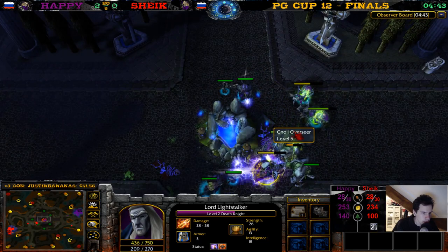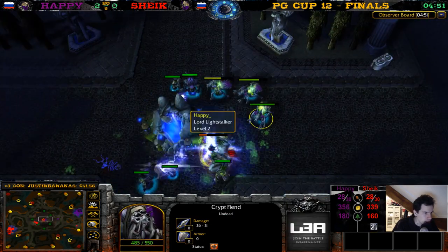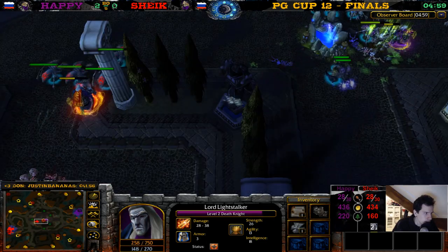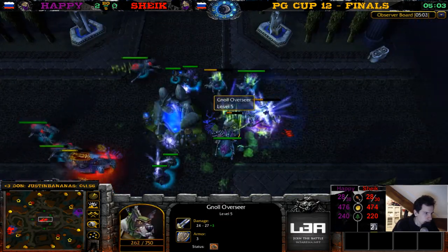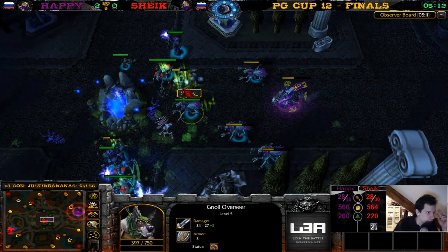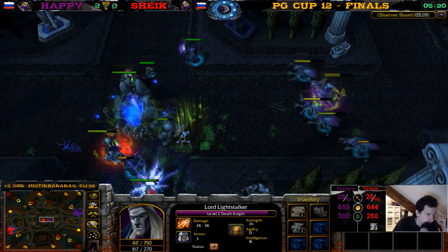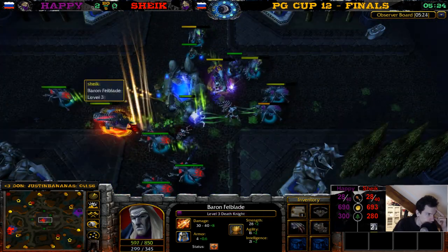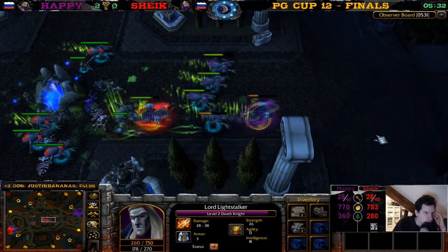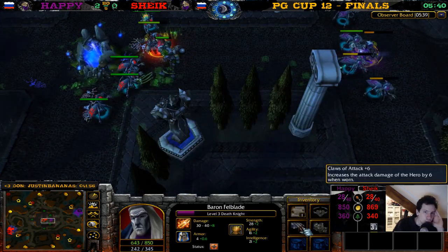Chic got nice gloves of haste, but the center item is of course super strong. Chic gets a circlet — he still doesn't know Happy is killing gnoll overseers in the center. Happy gets an ankh. What will he get from the other one? Let's see if Chic can get there in time to deny the other gnoll overseer. Chic is a bit ahead in XP. These gnoll overseers take so long to kill with the healing fountain nearby. Happy kills another gnoll. Four fiends and a death knight for both players now. Chic's death knight is level 3 — level 2 coils that can snipe units so much easier.